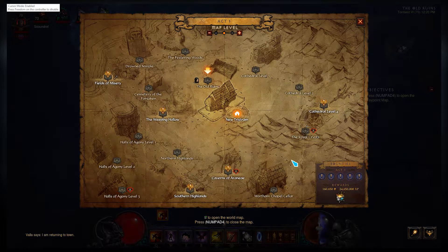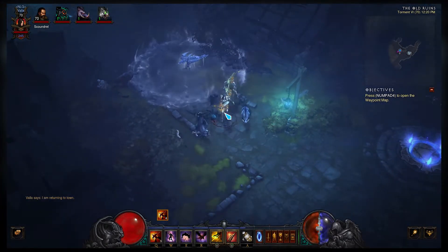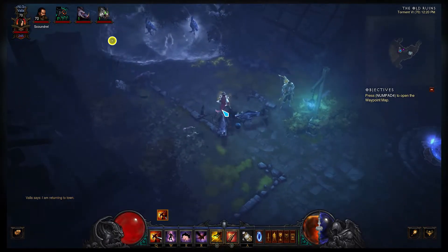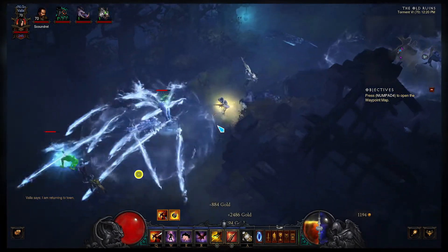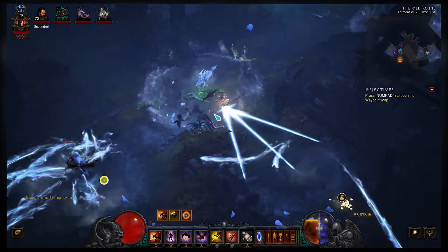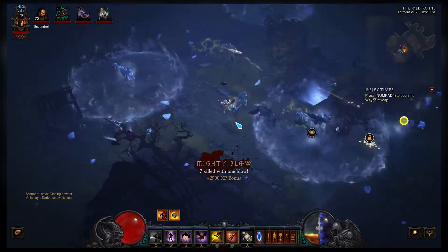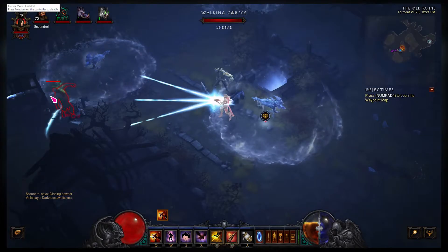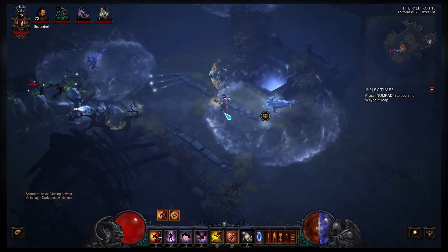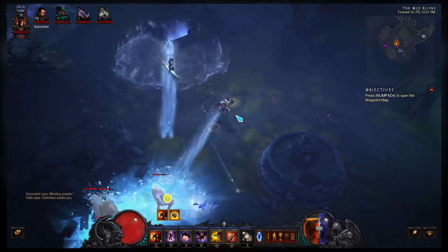The left analog button is going to be your freedom button and the right analog button is going to be the loot button. Freedom is a special keyword that unlocks the mouse from the center of the screen and allows the left analog stick to move it around freely. Loot, whenever it's held down, spams a left click under your character's feet so that you can pick up items just by moving around.